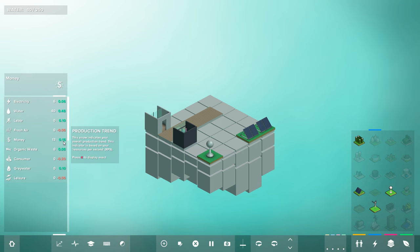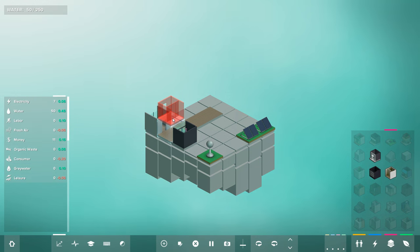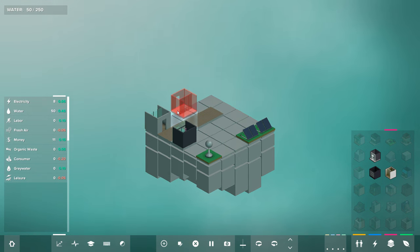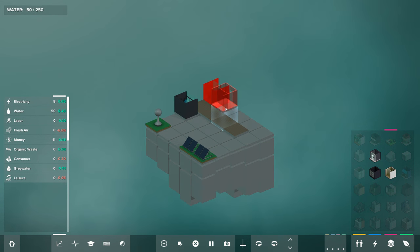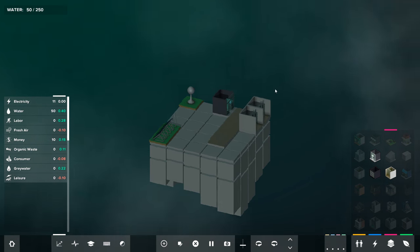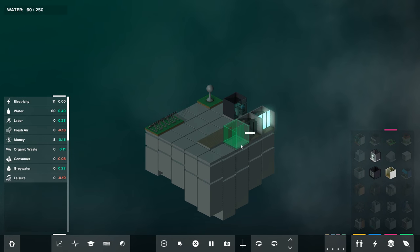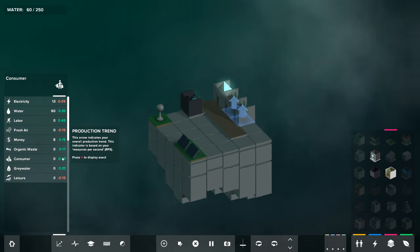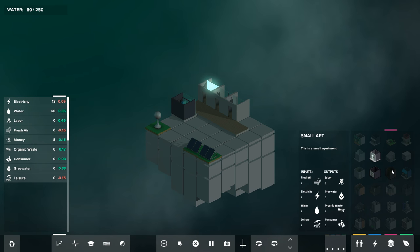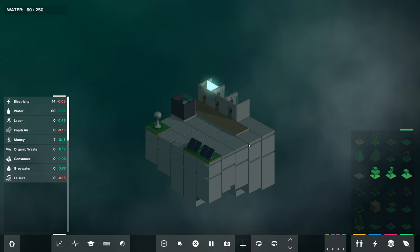We need consumers to make money, so we'll throw down a retail shop on the other side. We can see things are not going particularly well in a couple of departments — electricity is becoming an urgent issue. Let's throw down some more electricity. Money is now going up thanks to our retail shop. Leisure is going down. We're not generating enough consumers and not enough fresh air. So let's quickly throw down another small apartment. There is synergy between different buildings.